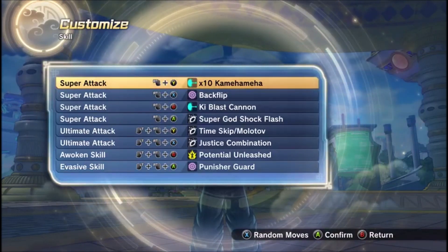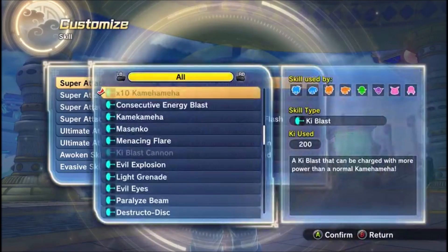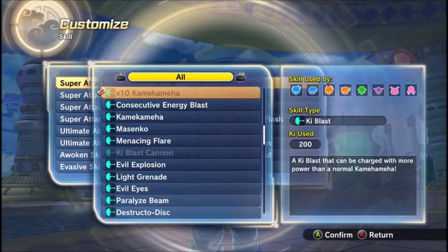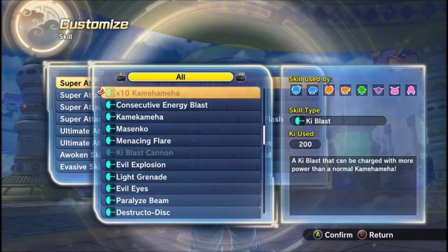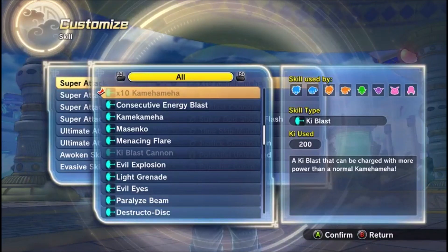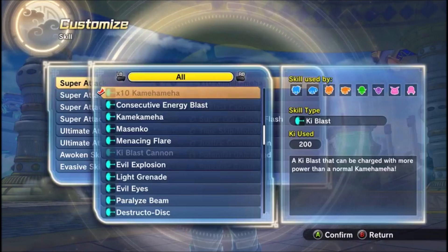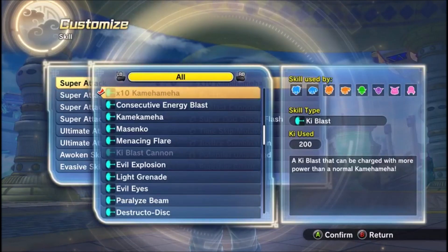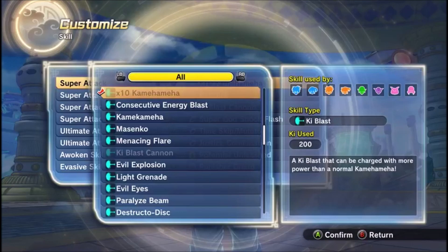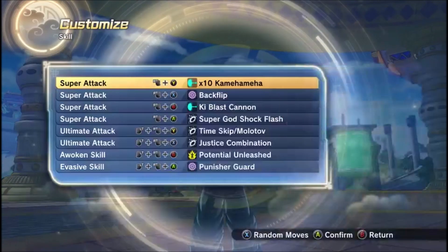The character you see right here is an Earthling build. You're going to want to run X10 Kamehameha because it is one of the most powerful Ki Blast moves in the game. And it's free! I think you can unlock this in the store — if not, then it's probably one of the parallel quests. I'll have to find out which one it is.